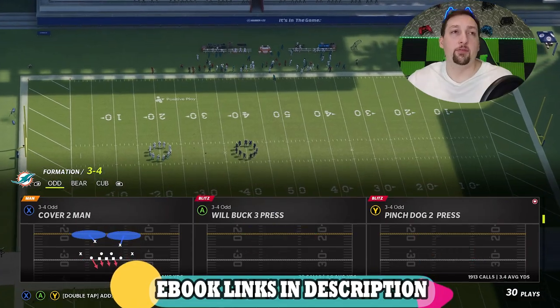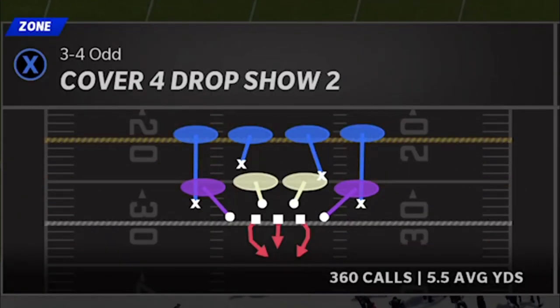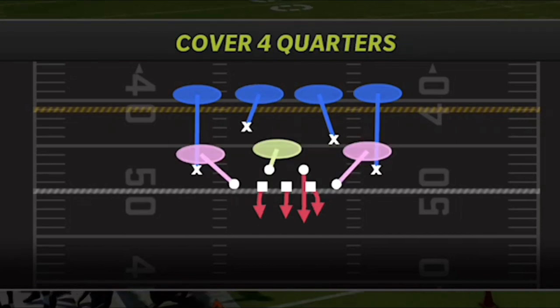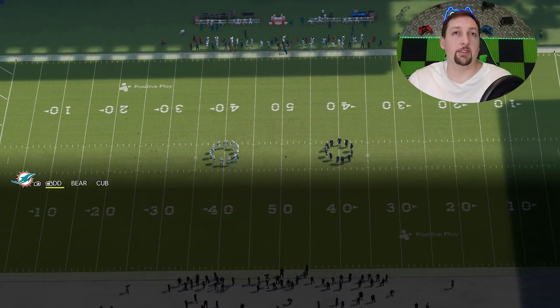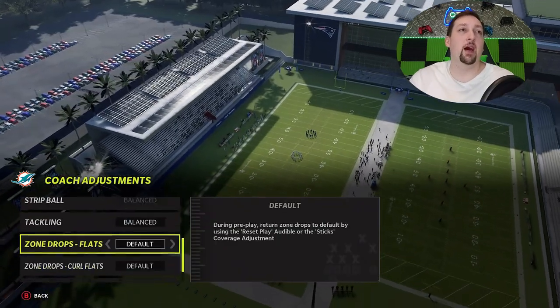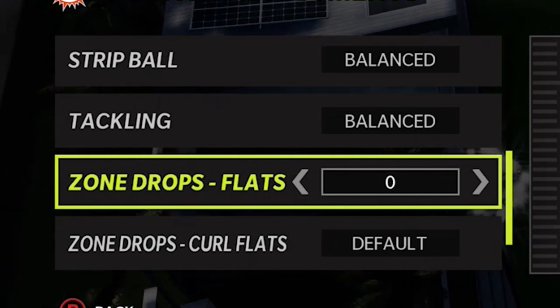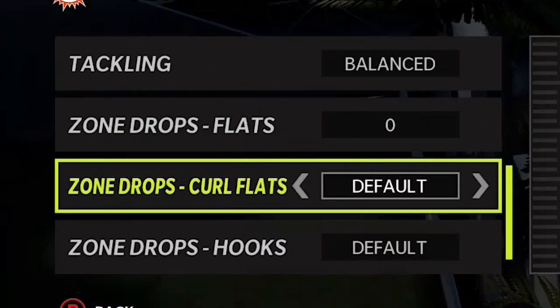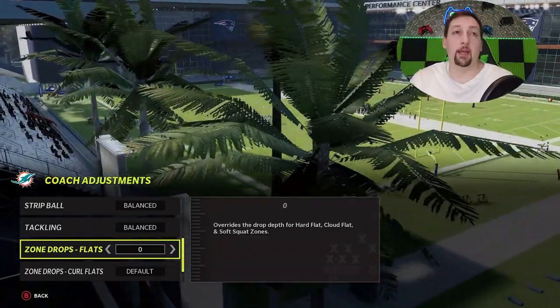The play you can use for this is really two different plays and they're very situational. There's the Cover 4 Quarters, which I can do this setup out of, and then there's the Cover 4 Drop Show 2. So I have both these plays in my audibles. They're going to react pretty similar to the run and the setup's going to be pretty much the same, but I use them in different situations. You want to make sure you set your flats to zero for run defense in coaching adjustments — that's very important. You can leave your curl flats to default, but zone flats to zero will be very helpful when it comes to stopping outside runs.